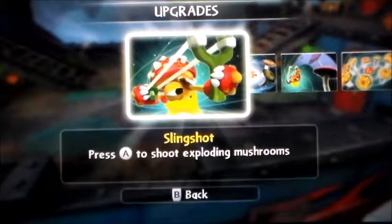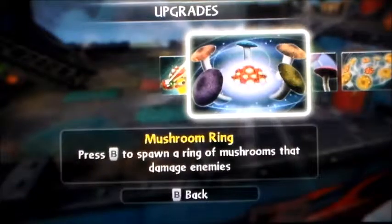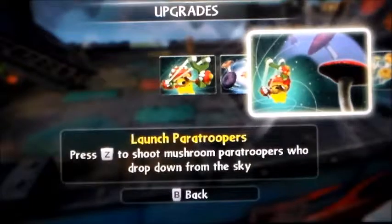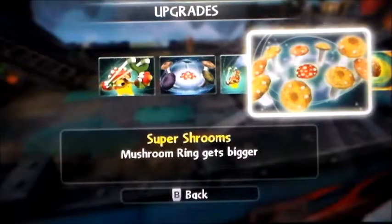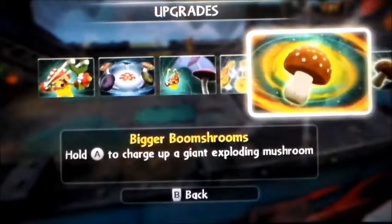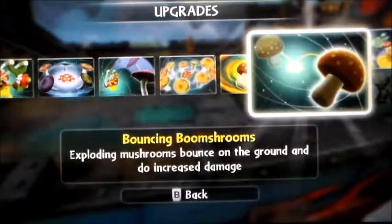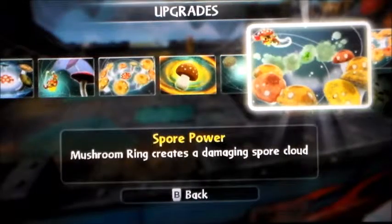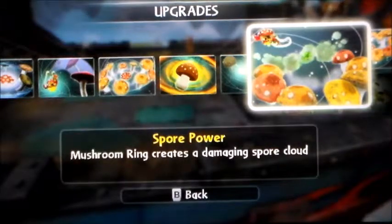Let's check out your powers! Slingshot: Press A to shoot exploding mushrooms. Mushroom Ring: Press B to spawn a ring of mushrooms that damage enemies. Launch Paratroopers: Press Z to shoot mushroom paratroopers to drop down from the sky. Super Shrooms: Mushroom ring gets bigger. Bigger Boom Shrooms: Hold A to charge up a giant exploding mushroom. Bouncing Boom Shrooms: Exploding mushrooms bounce on the ground to do increased damage. I went for the mushroom ring path. Spore Power: Mushroom ring creates a damaging spore cloud.